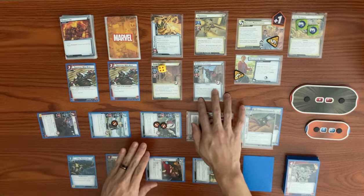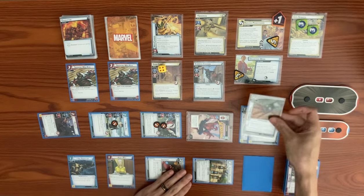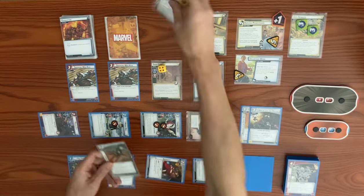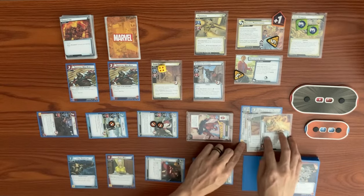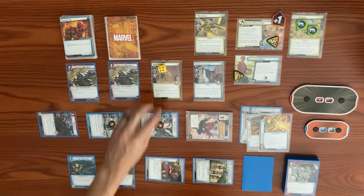That's all the campaign setup for now. For the next scenario against Venom, we'll have ten hit points, the Compact Darts for Peter Parker Spider-Man, and the Arm Cannon in Venom's encounter deck. Hope you enjoyed this gameplay — see you in scenario two against Venom!